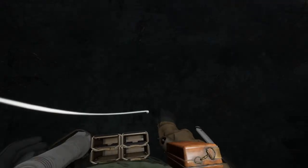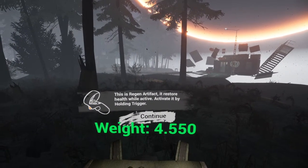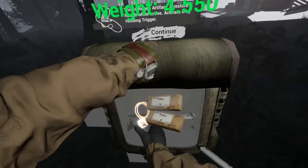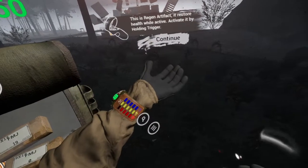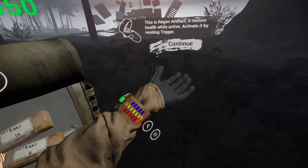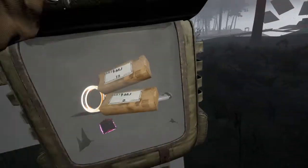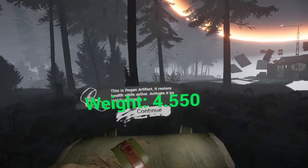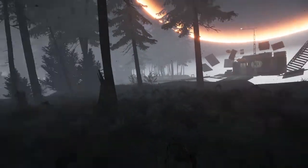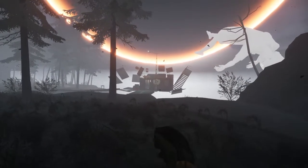Pick up the artifact. This regen artifact — it restores health while active, activated by holding the trigger. Oh yeah, red's going back up on the wrist display. The fashion artifact — hmm, not doing anything. So I guess we're looking for artifacts and heading in this direction.